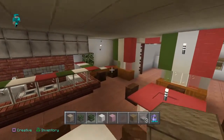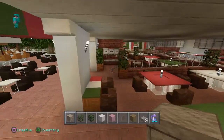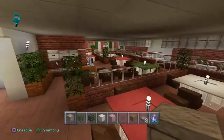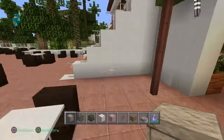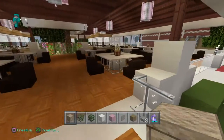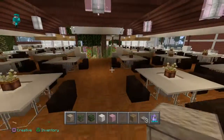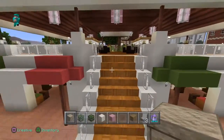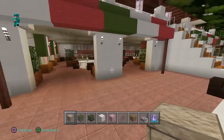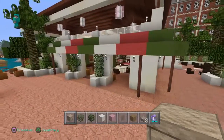And then again, more tables and more chairs over here. Looks pretty smart — quite a simple build really, but it's quite effective. You just make a table look a bit more interesting by doing that. So there we have it, my Italian pizzeria. Hope you enjoyed the video, hope you enjoyed the build, and I'll see you all again soon. Bye-bye.